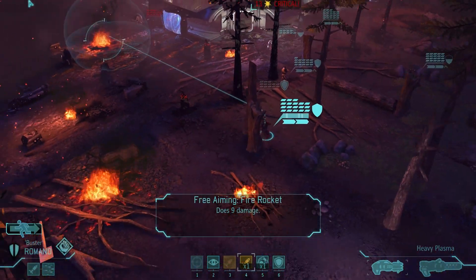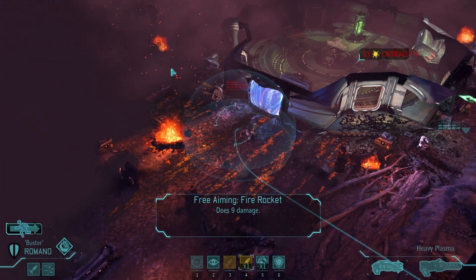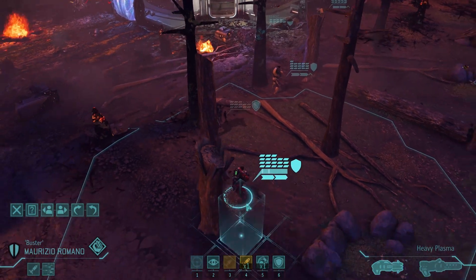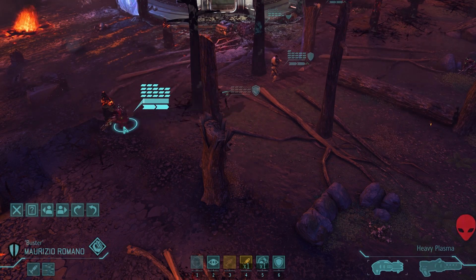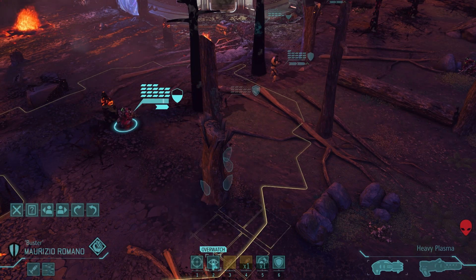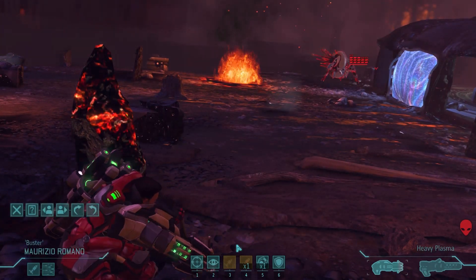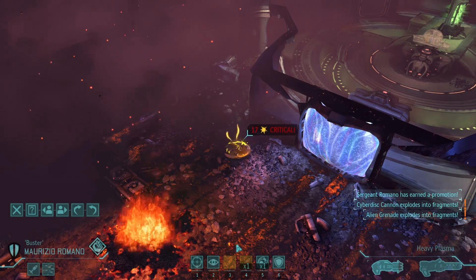We've still got this Cyberdisc to worry about. He has been shredded, but the problem is I'm not going to be able to get close enough to hit him with a rocket — if I move, I can't actually fire it. That's a bit annoying. 59% chance to hit — let's take it anyway, might be enough. And it was. Takes more damage because he was shredded. I think we got the Drone over there when we fired the rocket, which means the last guy is this one here.